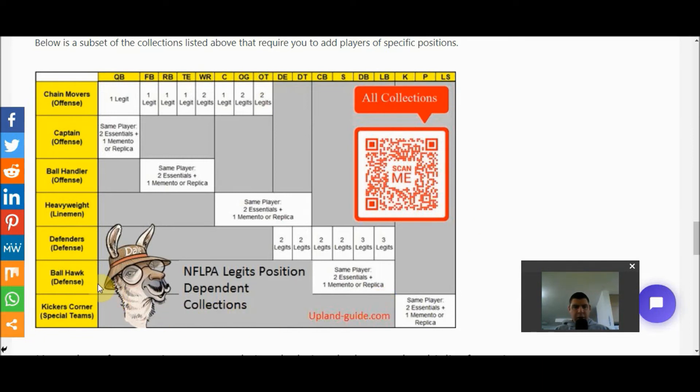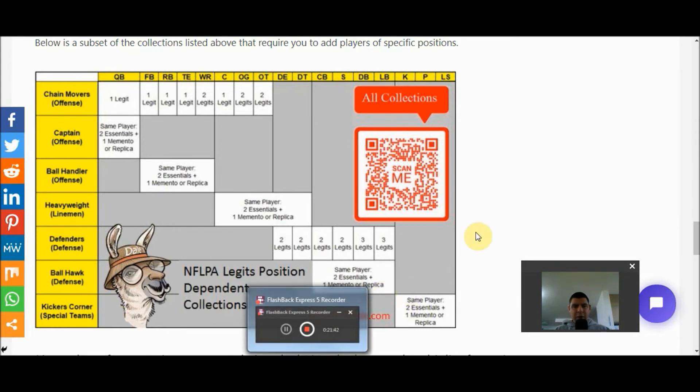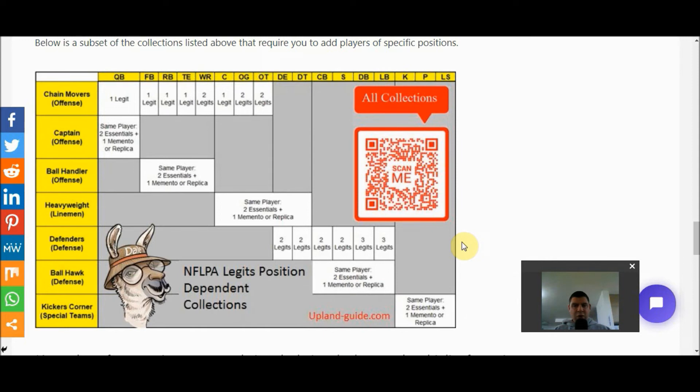The Ball Hawk collection also refers to defenders, specifically players trying to prevent the offense from catching or running the ball. You need two essentials and either one memento or replica of a player at one of these positions: cornerback, safety, defensive back, or linebacker. Completing this collection gives a fan point boost of 2.45 times. The Kicker's Corner collection refers to special teams — kicker, punter, or long snapper. You must have the same player with two essentials and either one memento or a replica. Completing this collection gives a fan point boost of 2.35 times.